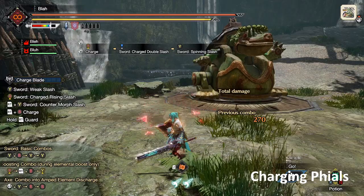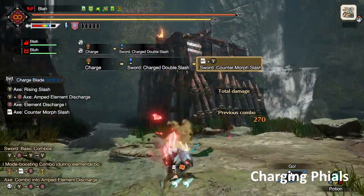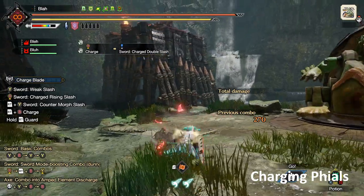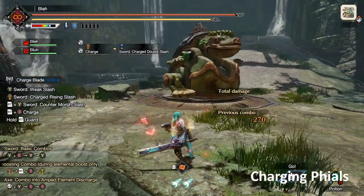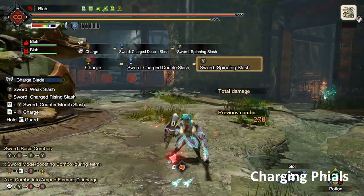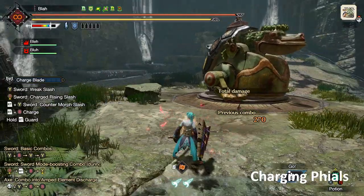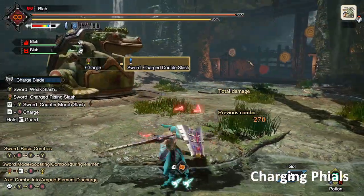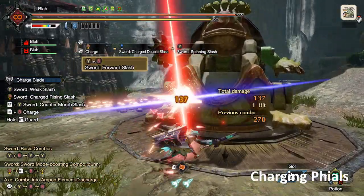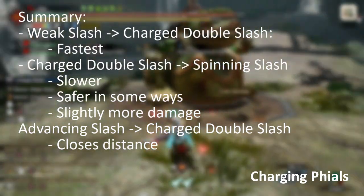Another nice thing about doing charge double slash then spinning slash is that even if you get caught in the spinning slash animation, it has a guard point at the very end — so it's actually safer in some ways than doing the weak slash first and then charge double slash. I would definitely consider this if you're starting out. Obviously, if you want to close distance to the monster, you need to do an advancing slash. Otherwise, choose your preference.